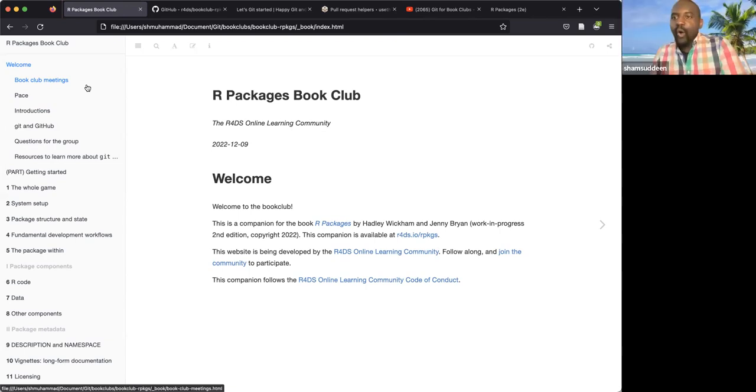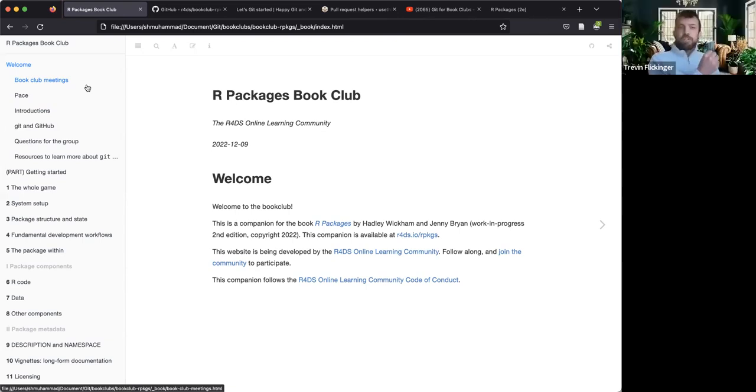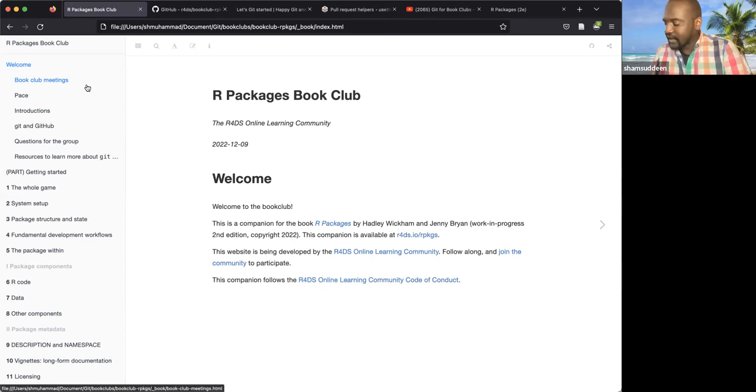Oh wow, nice! I'm mastering Shiny as well. I was in Advanced R, cohort 203 or something like that, long ago. So anyway, welcome everyone. My name is Shamsden but you can call me Sham — that's how people call me. I'm really excited to lead this book club on R packages.